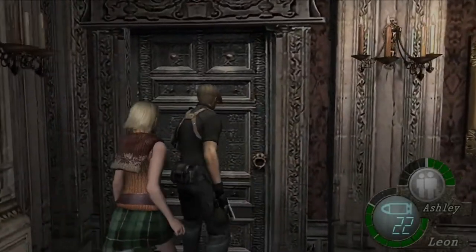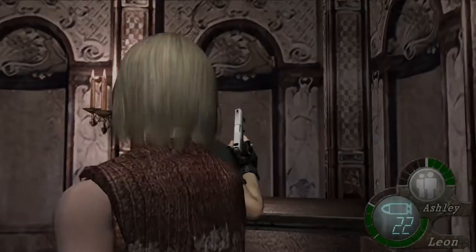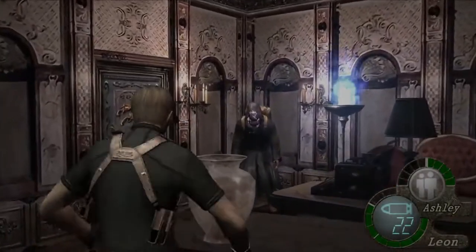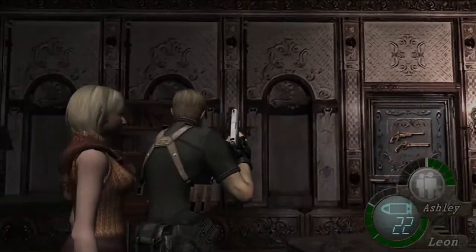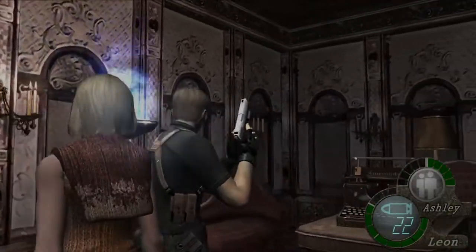It can be hard to notice, but there is a small door where you can find the merchant and another shooting range. Go ahead and use this opportunity to sell whatever you may need to and do the next shooting range. Remember, if you miss one, there would be a chance to catch up.